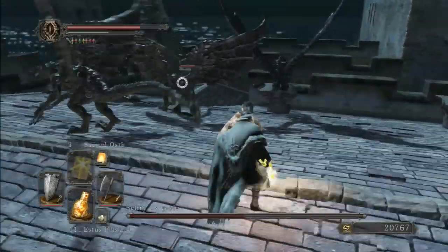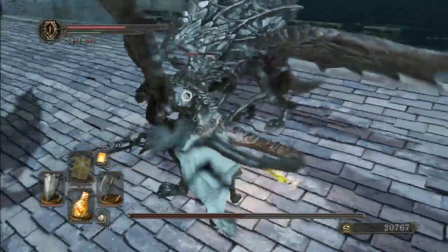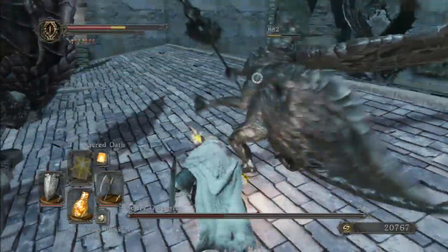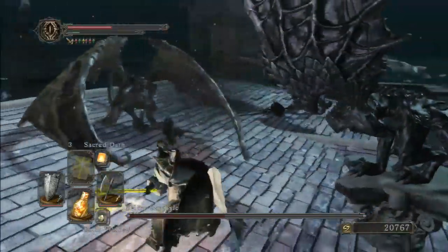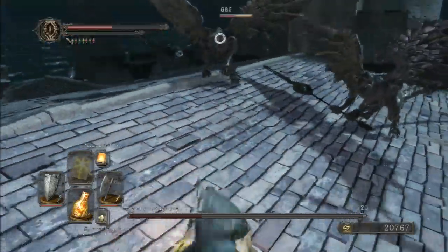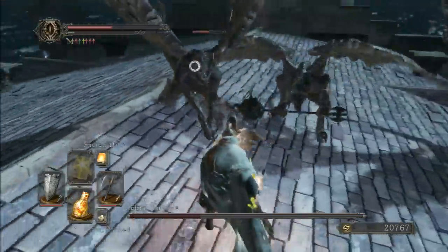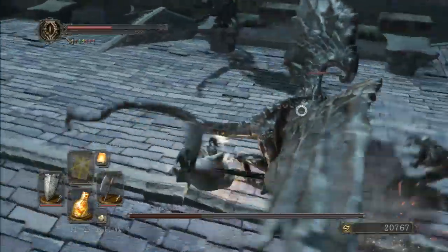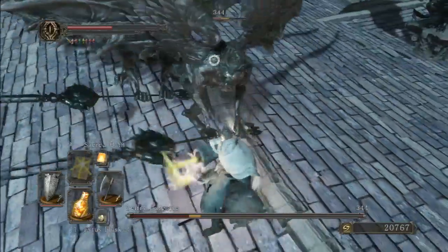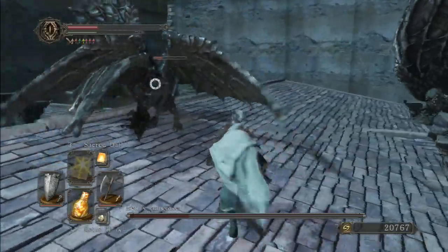Now, we're showing the melee strategy for this fight, but bear in mind that bringing ranged attacks here puts you at a distinct advantage, because finding opportunities to attack these guys up close can be very difficult. The most important aspect of this fight, whether you're using ranged attacks or fighting them up close, is not to get greedy, and to be patient while you're waiting for your opportunities to strike.